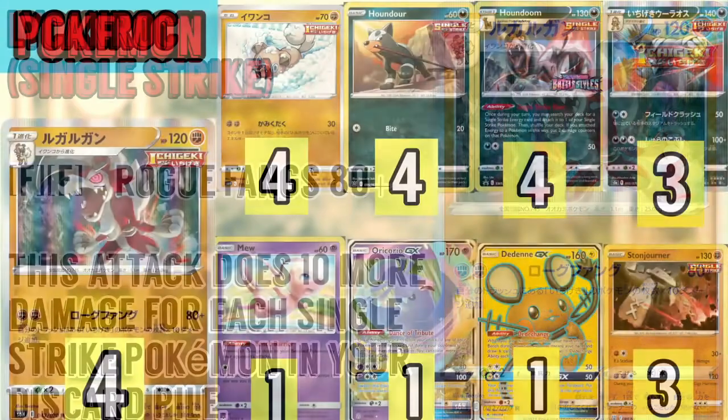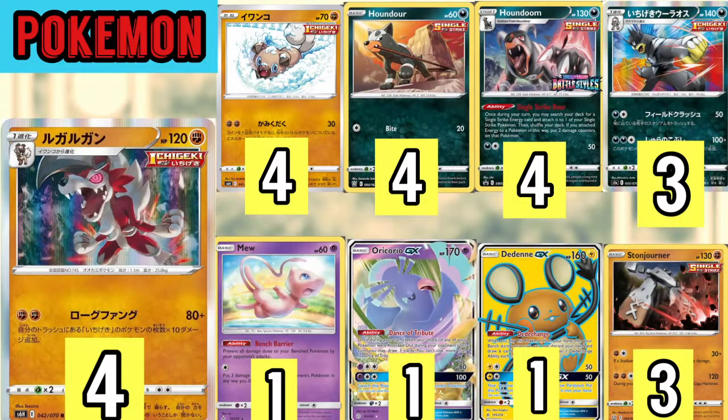Let's dive right into the deck list and start with the Pokémon line. As you can see here on screen, we play a 4-4 line of Rockruff and Single Strike Licanroc. They are both Single Strike Pokémon, so discarding them is fair game and you get to do 10 more damage. We also have a 4-4 line of Houndour and Houndoom. If you can discard any of them, you get to do an extra 10 damage.